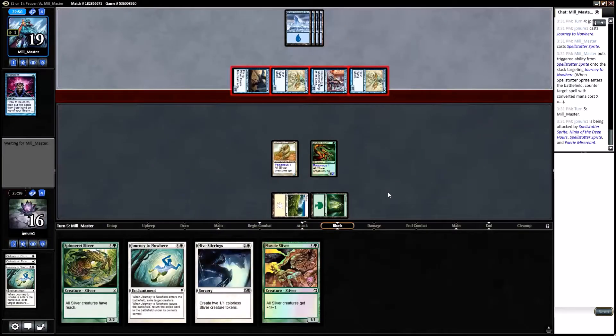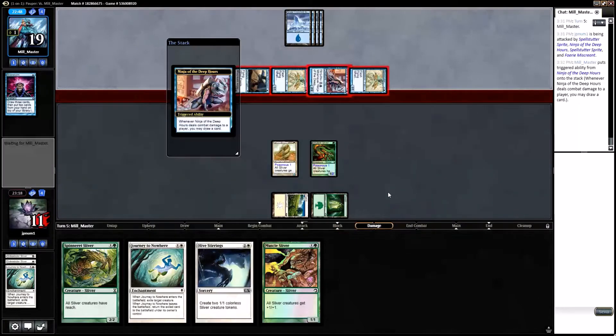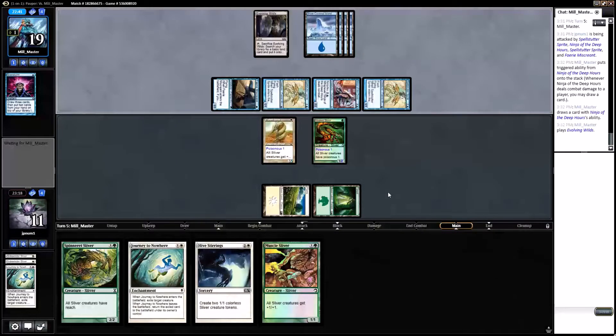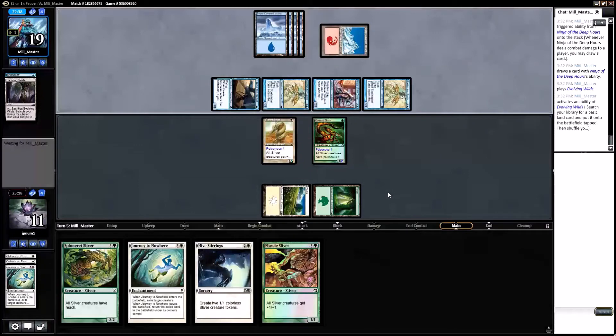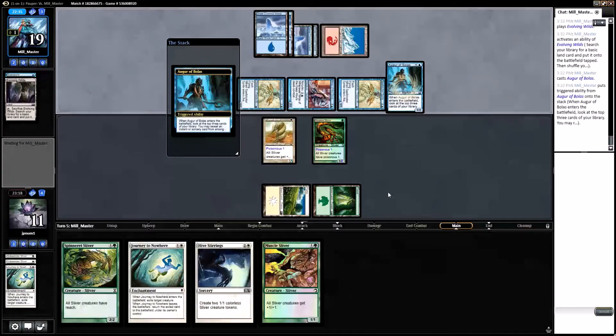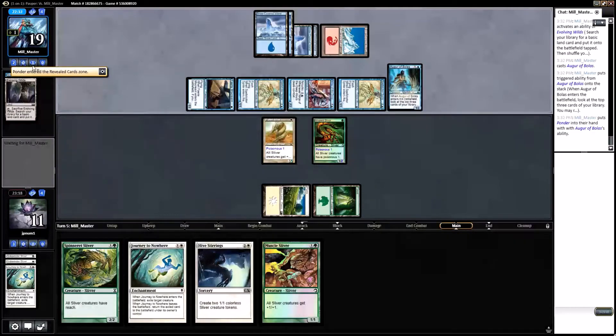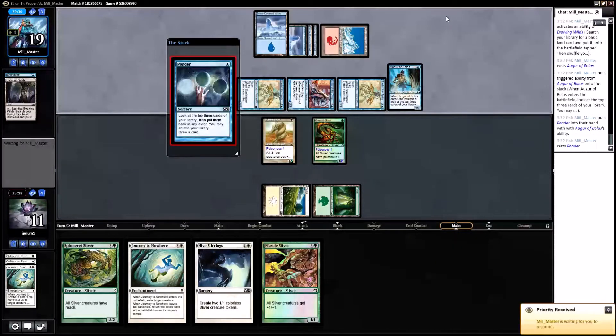Opponent gets us with everything. No ninja either — sure. They've got their third Spell Stutter Sprite in hand. Evolving Wilds cracks and gets a Mountain. Augur of Bolas — sure. It reveals a Ponder; they cast the Ponder. So we can either play Muscle Sliver or Spinneret Sliver.